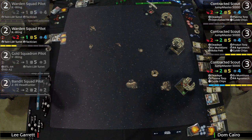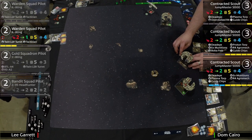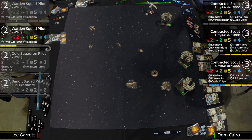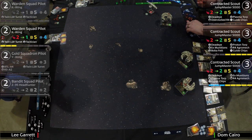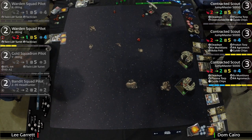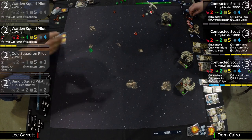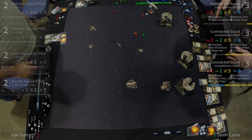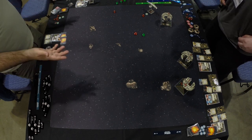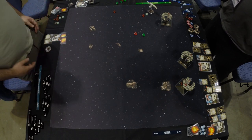All twos on Lee's side versus all threes for Don's Jumpmasters. TIE Swarms run Black Squadron pilots at four to be above the threes — once you get to five through eight range you typically go to aces. Range one — three hits, a blank will do it. And that'll do it. There we go, guys — congrats Don. Don is moving on, hopefully making the cut. Some moments could have turned either direction, but it just didn't go in Lee's favor.